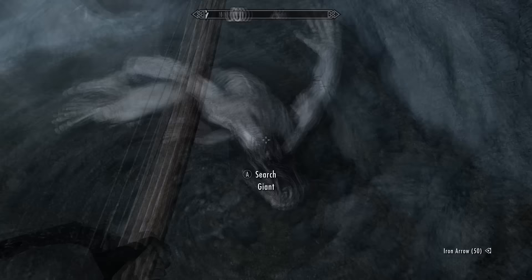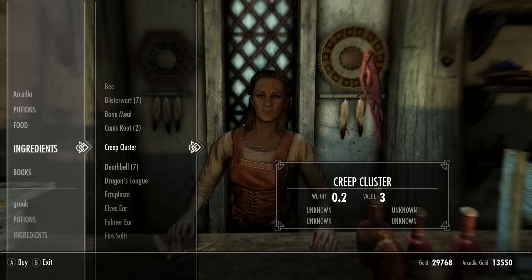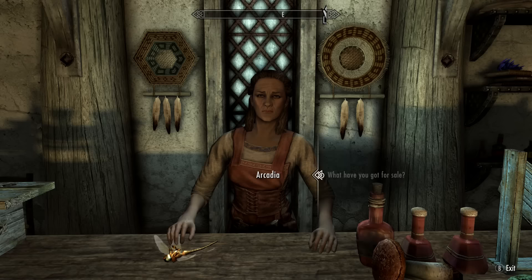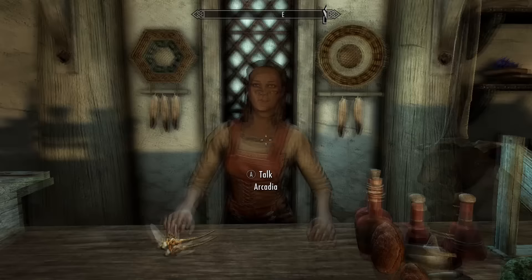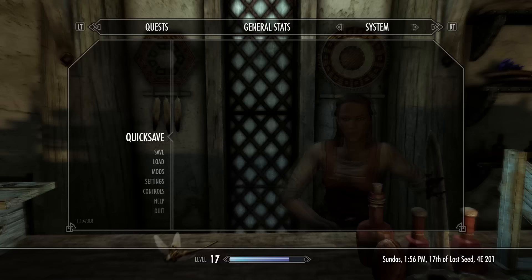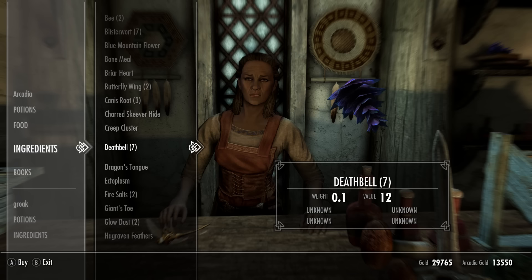Alternatively you can just buy a giant's toe or any of the other ingredients from any of the alchemists around Skyrim. You'll find an alchemist at each major city, and if the alchemist doesn't have one in stock, just save your game, hit the alchemist, then reload that save. When you ask them what they're selling again they will have completely new ingredients, so just keep doing that until they're stocking a giant's toe. That's basically how you reset the shopkeeper's inventory.